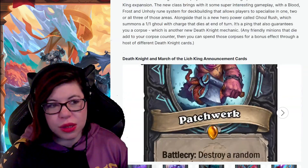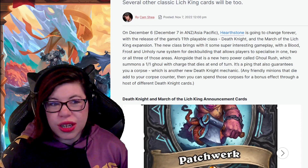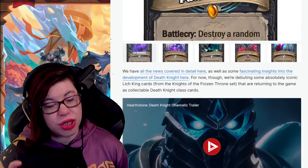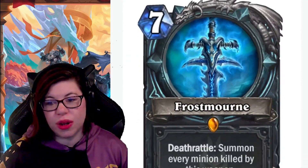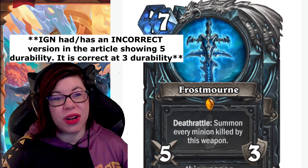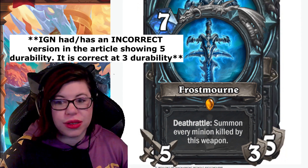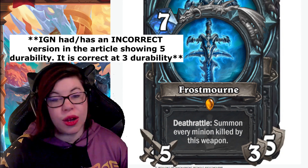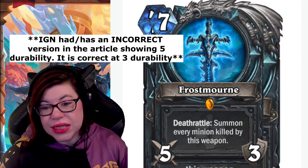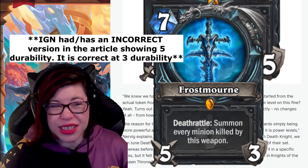IGN also got to reveal some cards. Interestingly, some classic Death Knight cards are returning as collectible cards — some unchanged, some slightly modified. Frostmourne comes back with no changes: a seven-mana legendary 5/5 weapon with Deathrattle — summon every minion killed by this weapon. With Rune Forging you could discount it. You could hit face for five damage or buff it up further. Frostmourne is iconic, so it had to be included.